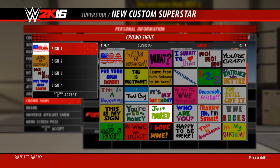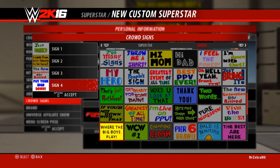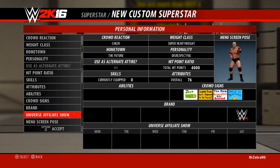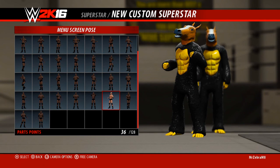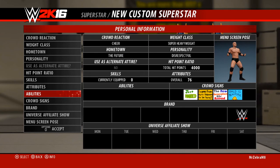I don't understand what hit point ratios are — if someone could explain in the comments, that'd be nice. For crowd signs I'm going to give him: 'Just Married,' 'I Came Here From Parts Unknown,' 'The New Generation Has Arrived,' and 'Bald Is Beautiful.' His brand is free agent for now. And for his main menu screen — this one is it. I feel like I've made something good.